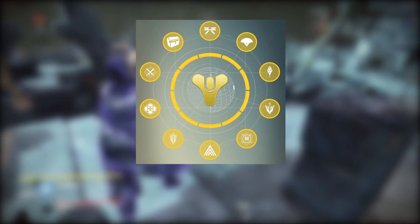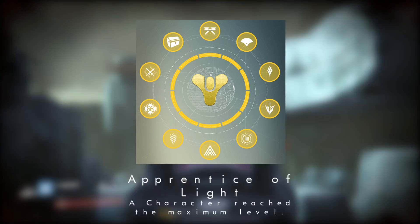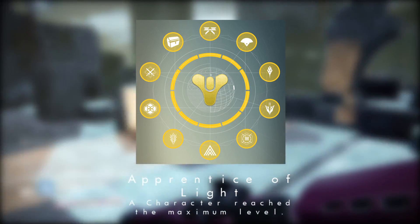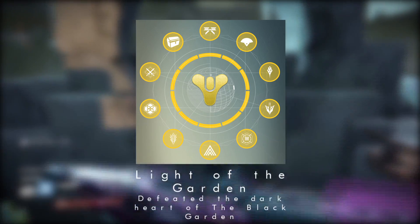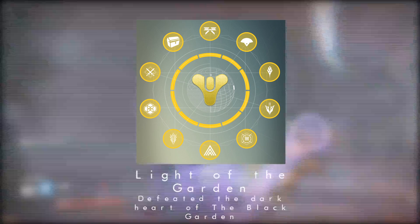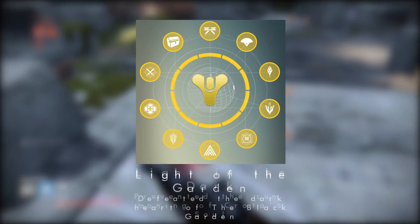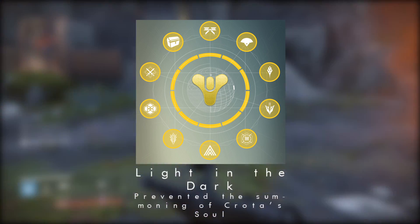The first Moment of Triumph task is to get a character to the maximum level — level 20 with a light level of 34. Next up is Light of the Garden: defeat the Dark Heart of the Black Garden, meaning beat the base storyline and kill those three giant minotaurs. Then there's Light in the Dark: prevent the summoning of Crota's soul. This is the summoning mission from Eris Morn, so you'll need the DLC for that one.